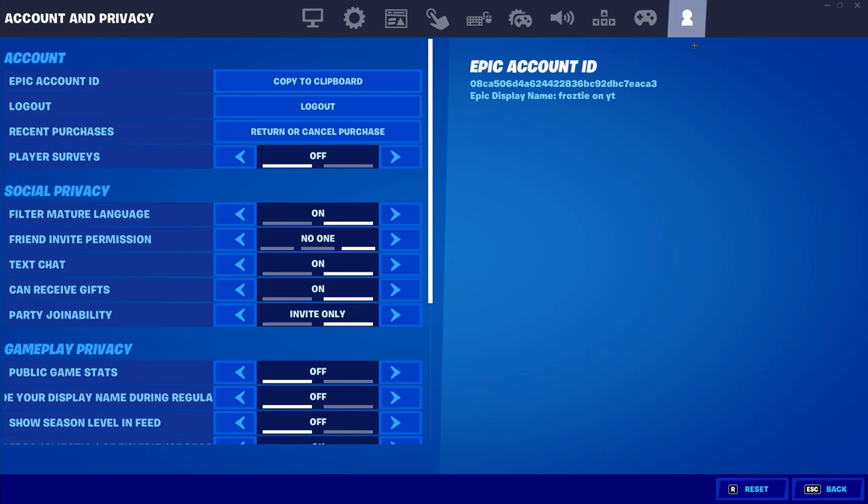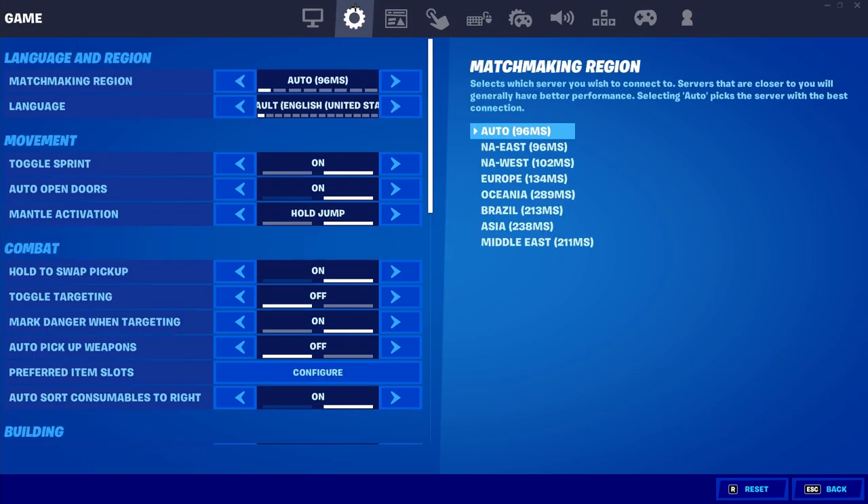Once you have found all these settings tabs, make your way to the top of your screen and select on the second one — it should be called Game. Once you are inside of this tab, make your way down to the first option here, which is going to be Language and Region. Once you get to the Language and Region option, the first setting underneath it should be Matchmaking Region. Once you find this, look on the far right side of your screen and you should find a list of all the different regions. Right next to each region on the right side there will be a number in parentheses, and you just want to find whatever number is the highest for you.